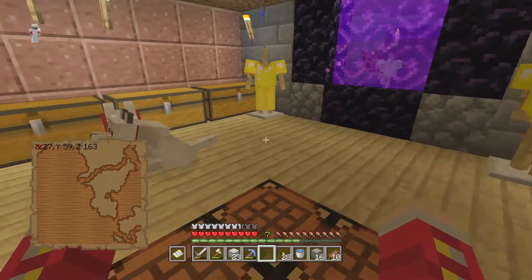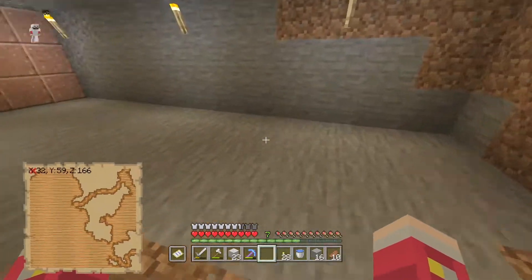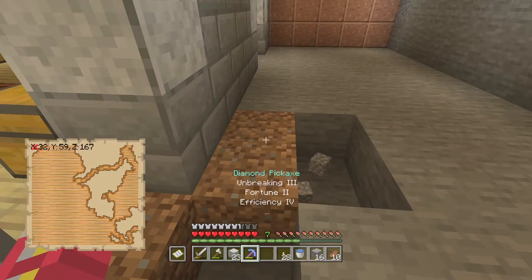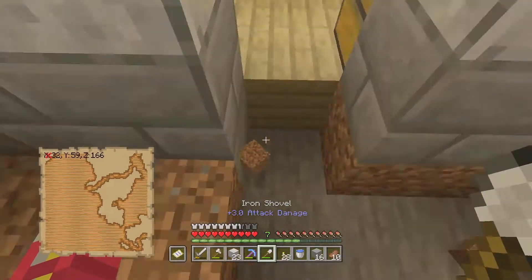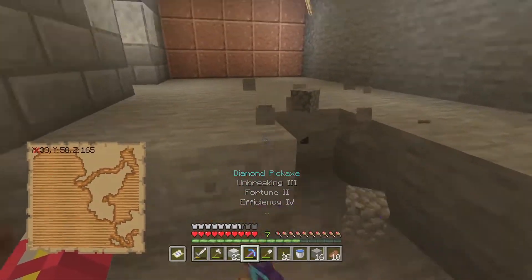We're going to have to make some eye of enders soon — we just need one blaze rod and I'm going to have to go back to the End anyway. We have two ender pearls and one blaze rod, so we're going to dig this out first.